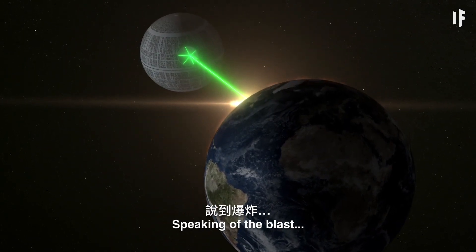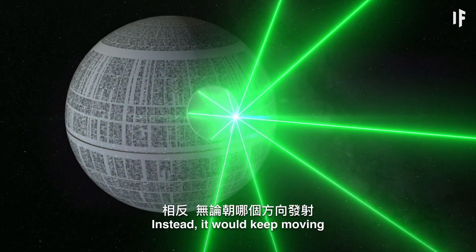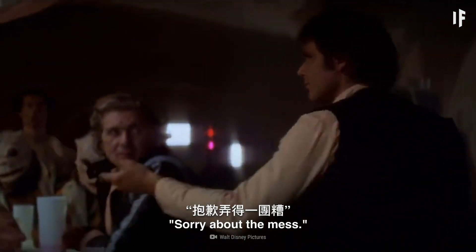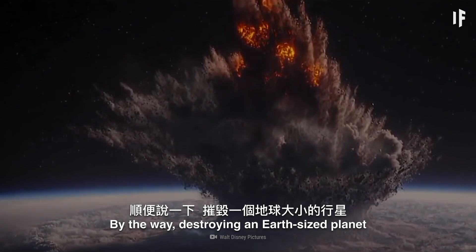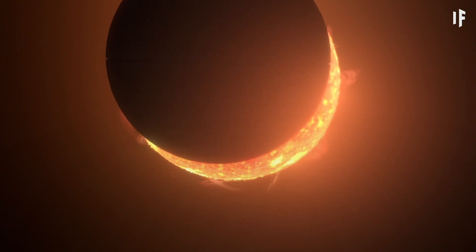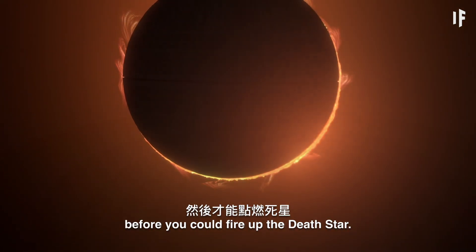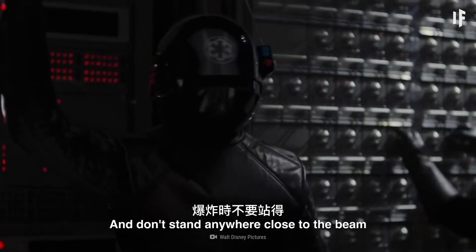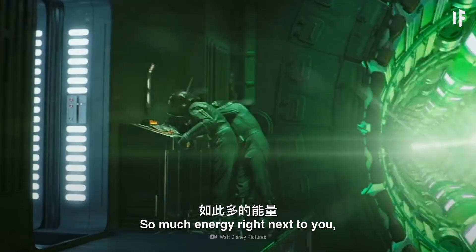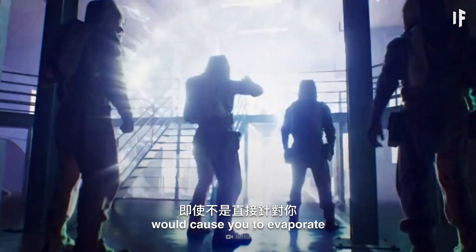Speaking of the blast — in reality, light doesn't behave that way. Instead, it would keep moving in whatever direction it was fired. Destroying an Earth-sized planet would require a lot of power. You'd need to spend a week collecting all of the Sun's energy before you could fire up the Death Star. And don't stand anywhere close to the beam at the moment of the blast — so much energy right next to you, even when not aimed directly at you, would cause you to evaporate in a matter of seconds.